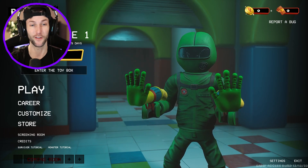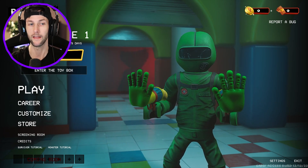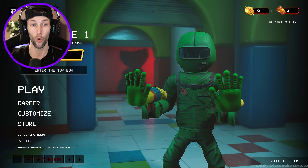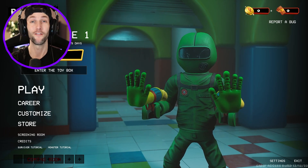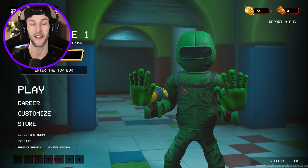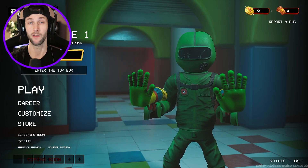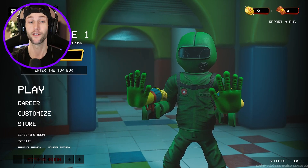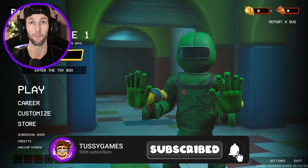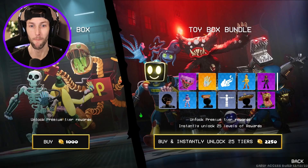We're about to check out the battle pass, which is called the Toy Box, to see all the stuff on there. I don't think the store is available because there are too many people playing — they said they're going to disable all that. But we can purchase the Toy Box and then jump into our very first game, where we have to make a toy and survive killers like Huggy Wuggy, Boxy Boo, or Mommy Long Legs.